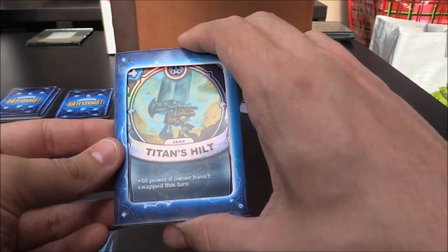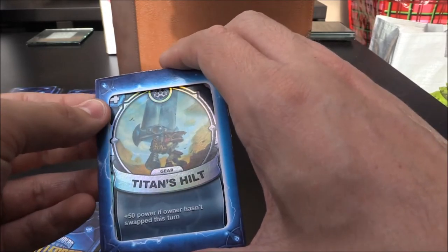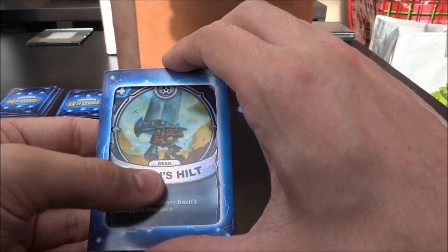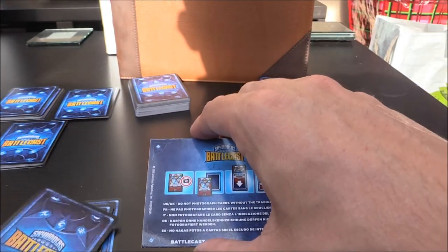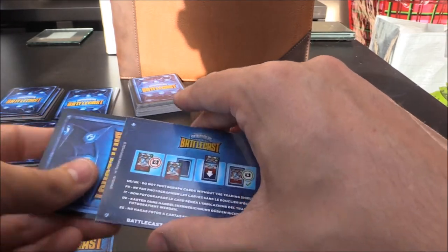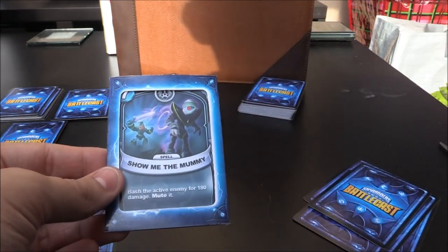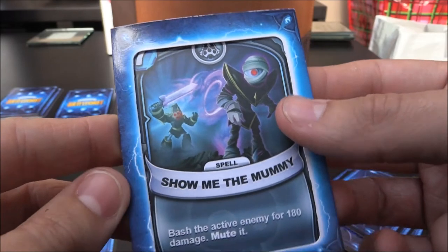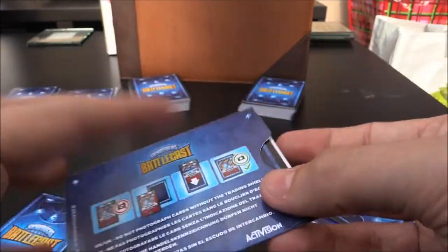Oh my gosh — get in there! We have a silver Titan's Hilt, a Crypt King four crystal gear. Plus 50 power if owner hasn't swapped this turn. Very, very nice indeed — very cool card. So this should be the ultimate slash epic. It's an epic — it's another Crypt King. We're getting a lot of Crypt Kings. This is a seven crystal spell: Show Me the Mummy. Bash the active enemy for 180 damage and mute it. Very cool indeed.